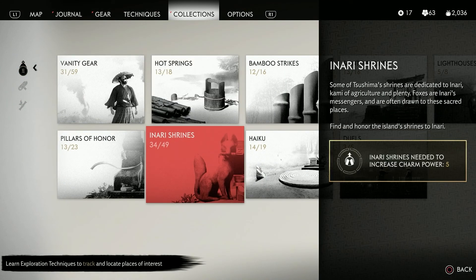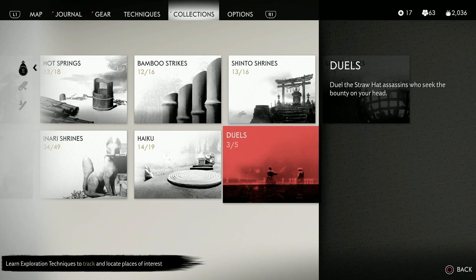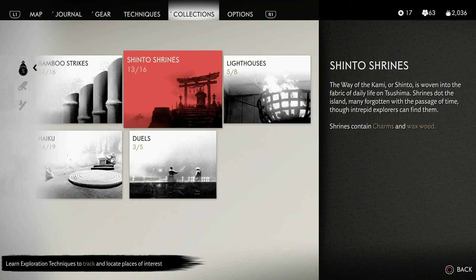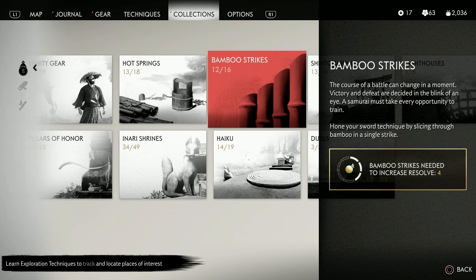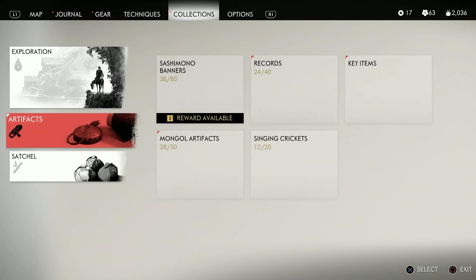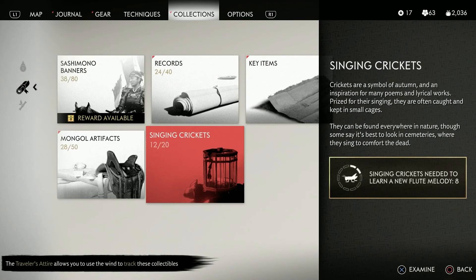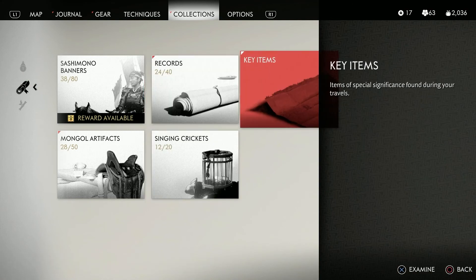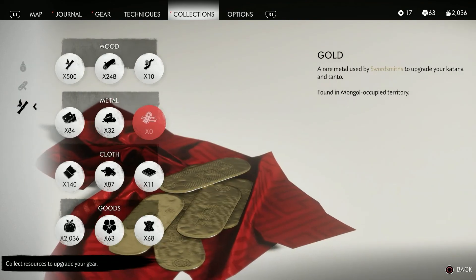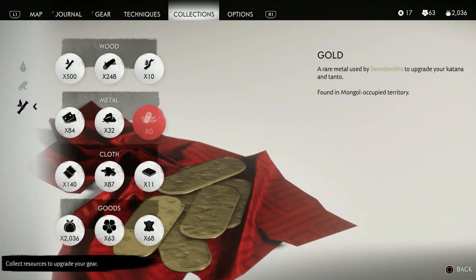Just the last five shrines, which are probably all in the north, will give me the last five points I need. I'm only missing five haikus too. There's two more duels, three more shrines, three more lighthouses, four bamboo strikes - that's almost maxed out too. A lot of pillars of honor I didn't find; there must be a bunch on this island because I've only found like two. I don't need gold anymore actually.